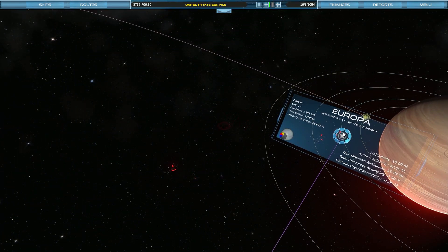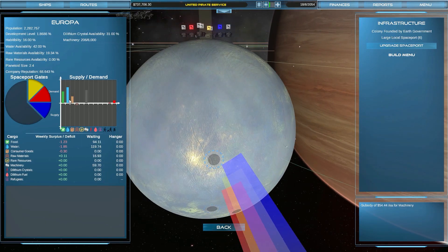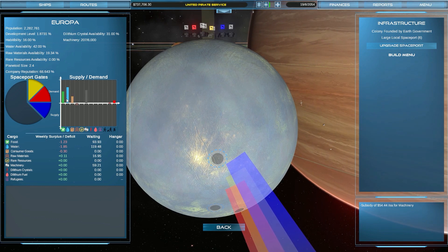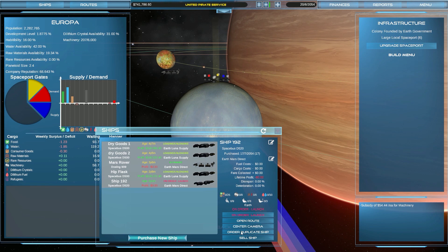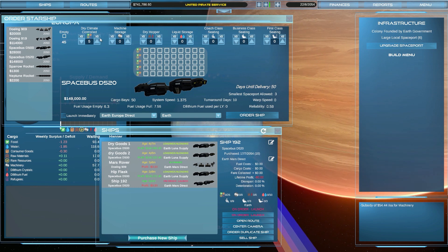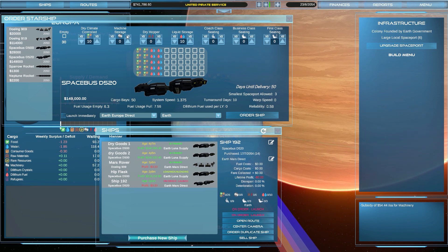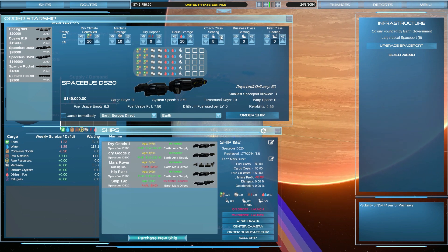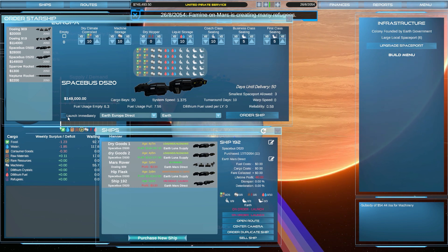What do we have here at Europa? It has got spaceport size five already — wow. I'm going to order another one of those ships. Do I want to have a bit more machinery focus to it? Water, food, consumer goods — that's one bucket. I'm going to order a ship for that route. It's going to be another big beast, with food, consumer goods, water, and machinery. I think we're going to add in some shipping on Earth-Europa Direct — launch immediately.